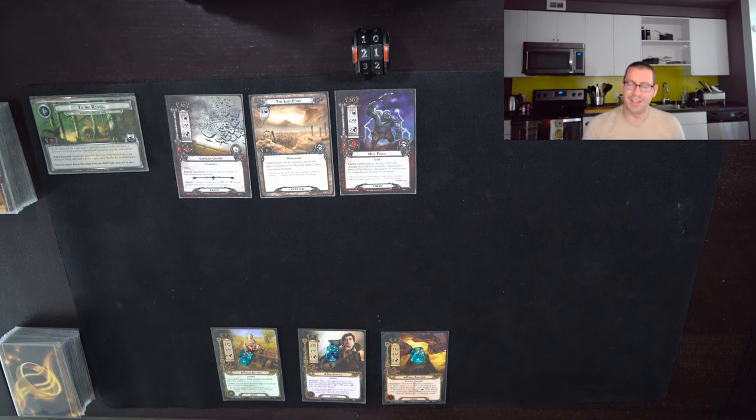We have Friend of Friends that helps us really ramp up stats in a broad variety of categories. We have Fast Hitch, which makes it really easy to ready Hobbit characters, even without access to Spirit. I am also playing Journey Along the Anduin because I want to see if I can manage to deal with the Hill Troll entirely with Bilbo's ability. It should be possible — he has nine hit points, we have nine rounds until we get to that threat if we don't play a single card.